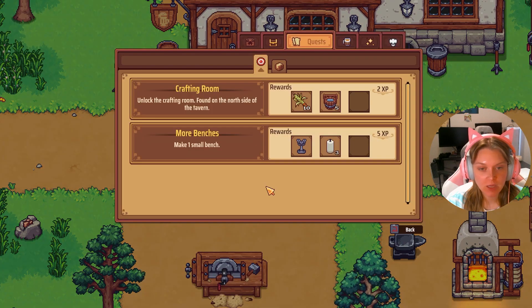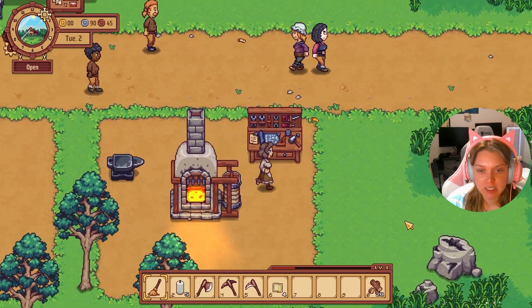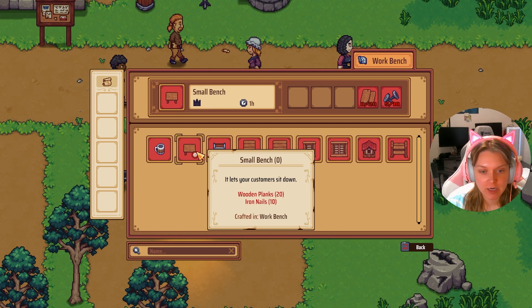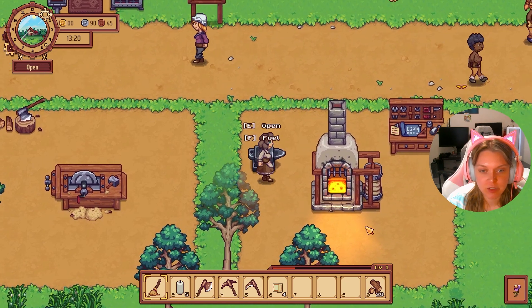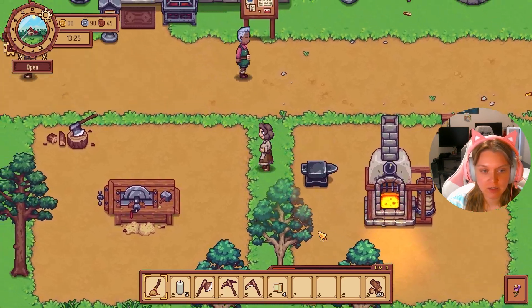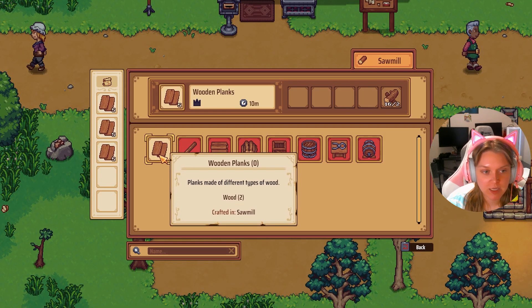So the quest wants us to unlock the crafting room and make one small bench. Let's head over to our work table and see what a small bench requires — we'll need 20 planks and 10 nails. We have five nails, so we just need to craft a few more. Let's go ahead and start the iron for that and start the planks.